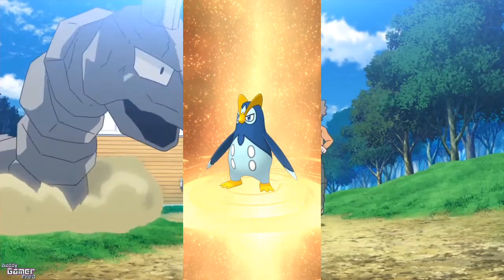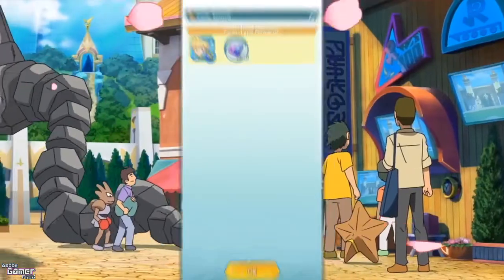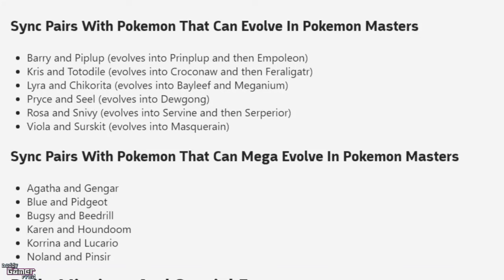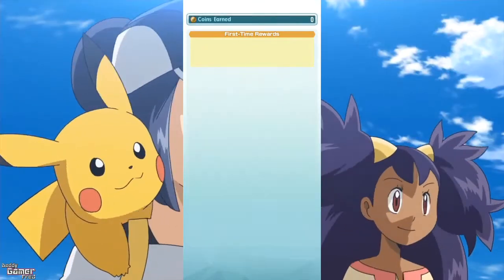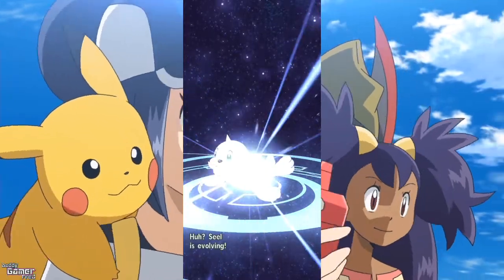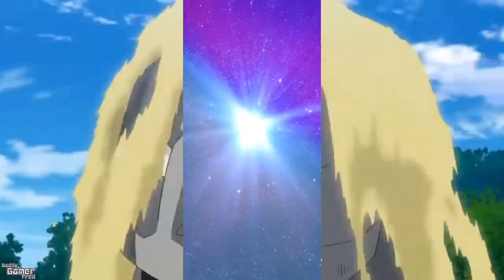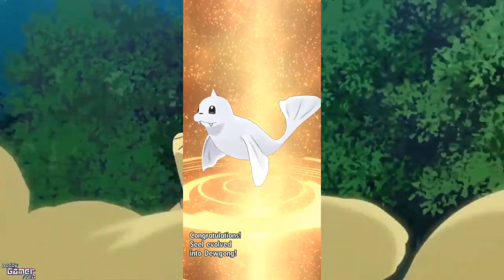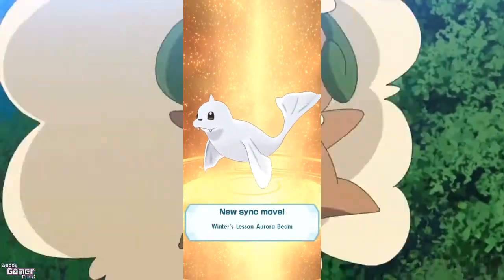In order to evolve any Pokemon, you're going to need a sync pair Pokemon that can evolve. I believe there are six of them — I'll have them listed on the screen. For this video, I'm going to be using Price's Pokemon Seel, because Seel evolves into Dewgong and was one of the first Pokemon I evolved. I'll also be showing through Rosa's eyes, since you get her very early on and she might be the only Pokemon you have that can evolve.